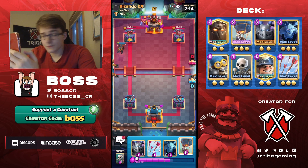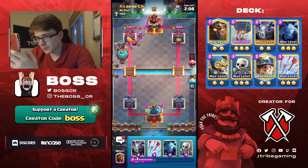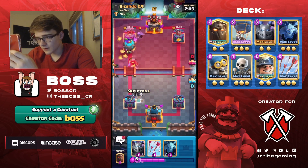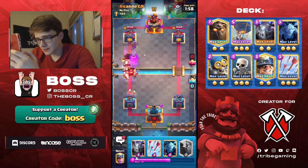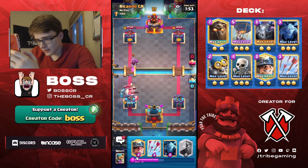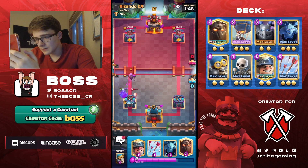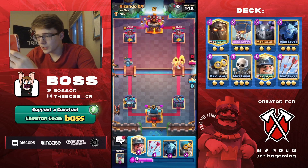He goes for a Fisherman — Fisherman gets zero value in this matchup. I think we Balloon here since he just used 7 Elixir. He goes for a Rocket, which is very interesting. I think this is an RG deck but he just has Rocket instead of Fireball. I don't know if the Rocket is going to be good or bad for him in this matchup — all I know is that it's obviously going to be good against the Balloon.